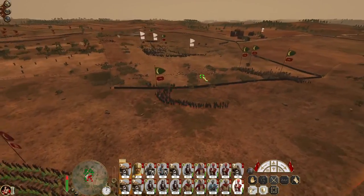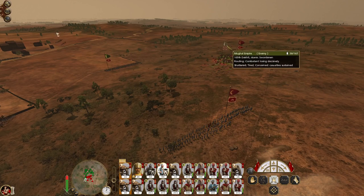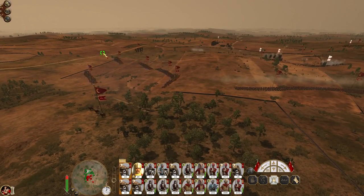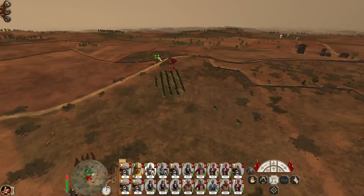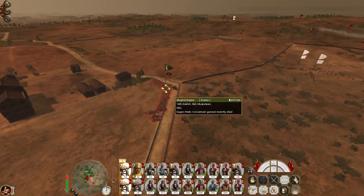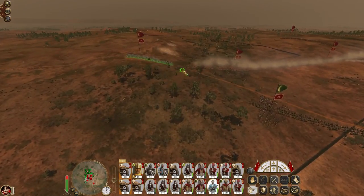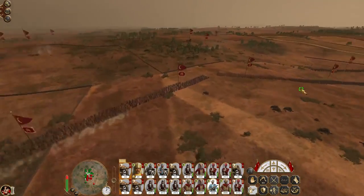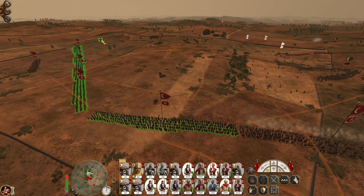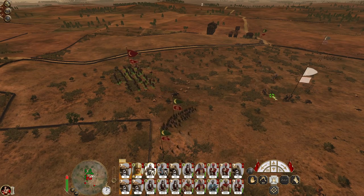Too bad though, it's the dervishes — dervishes are not great units anymore. All my field howitzers focus on the general's bodyguard because they've come back. You guys come down and charge the Sikh musketeers. You guys pivot to make sure you don't engage the Sikh musketeers. You guys all push up and charge the Islamic swordsmen — why the hell not?